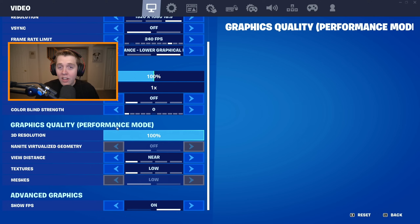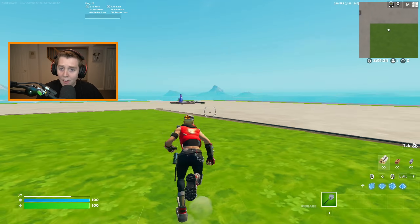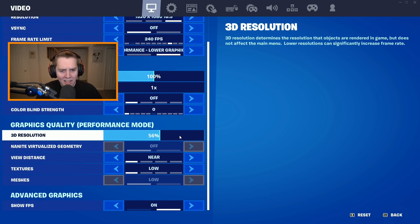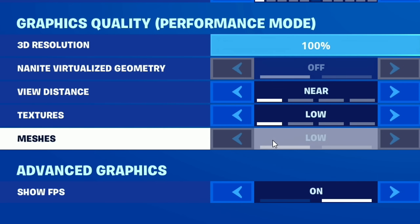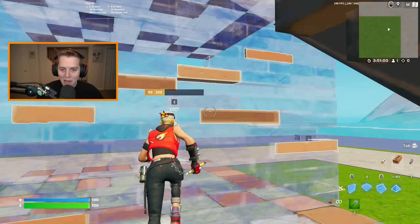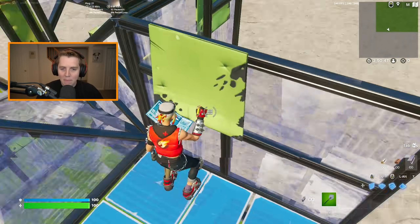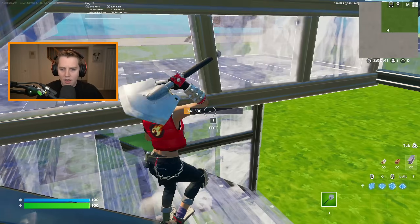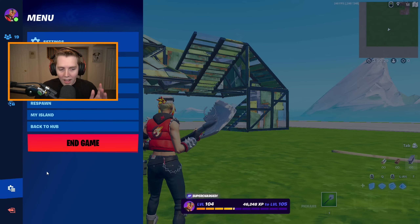We're going straight to Graphics Quality, your Performance Mode options. These are very simple. 3D Resolution: put on 100%. You could lower it — even at 56% it will improve your FPS — but 100% looks the best. View Distance: Near. Textures: Low. Meshes: Low. Pretty much every pro player and even most casuals use Low Meshes nowadays. It gets you the best frames and it looks pretty good. Low Meshes is the meta now.